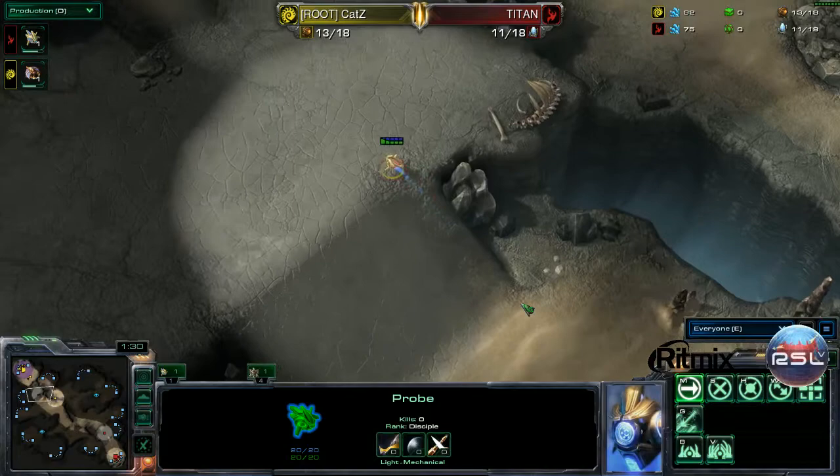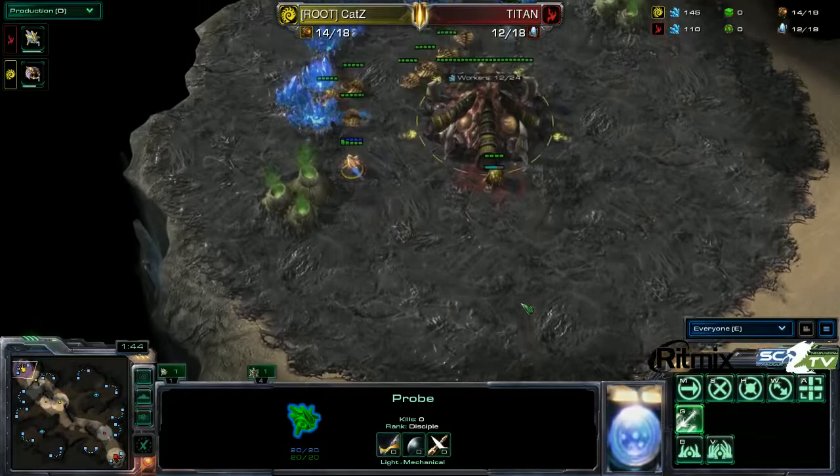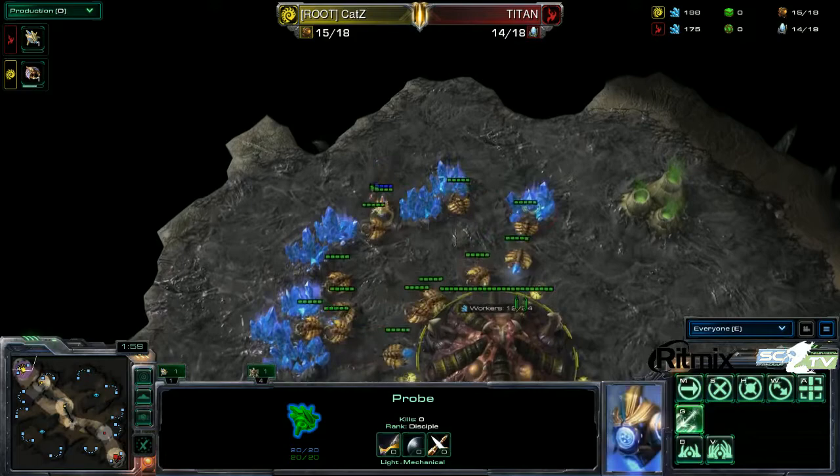When you go for a four-gate pressure off of two bases as Protoss, there's really not much damage you can do because it's the bare amount of production you need to survive an attack. But Katz not having the scouting information, not knowing about that plus-one, really hurt him. Because even with a low Zealot count, being able to hit Zerglings in three shots instead is so important.